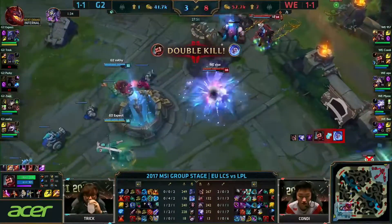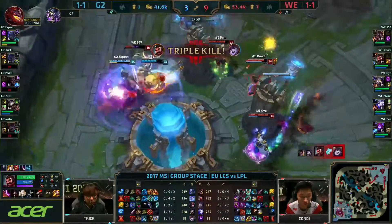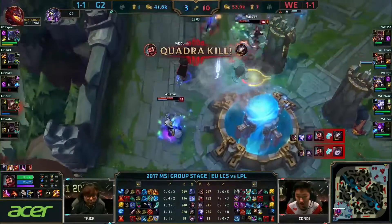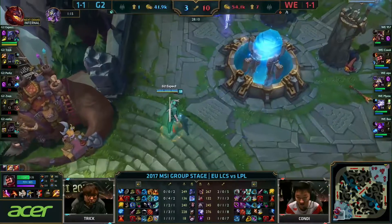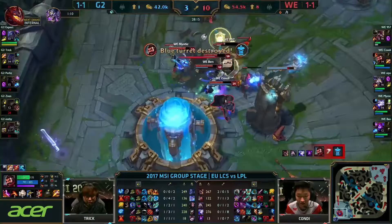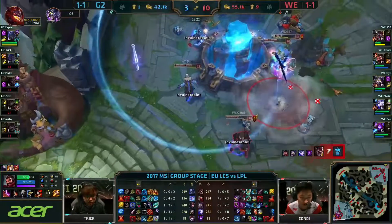Waterleaf takes down Tristana through the wild growth. Now Shyvana rip-walks in, just zoning the rest of G2 out. There's the charge in — almost killed Mythic in an instant, and they're straight onto Sven. Pulled back by 957, exhausted. Kondi walks it in — Expect is the tankiest member left. Waterleaf's gonna walk the game in, perhaps lining up for the fountain. They're gonna potentially kill the Nexus turrets first, but they have 20 more seconds. Nexus open — Kondi working his way forward. They'll take the game instead. WE take down G2!